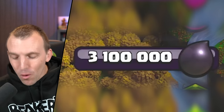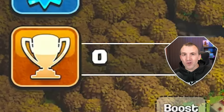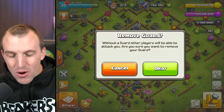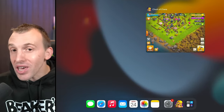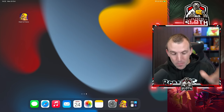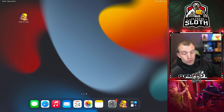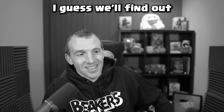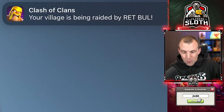Now is the time. Shout out to Beaker's Lab, by the way. 3.1 million Dark Elixir, zero trophies, a level 1 base. Let's remove our guard, force close the app, respond to a couple of your comments and hope we can defend. Are we going to have a proper attack, or are we going to have someone just dropping trophies at zero trophies? Does that happen? I guess we'll find out.